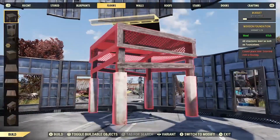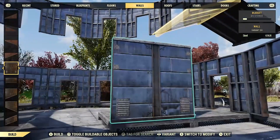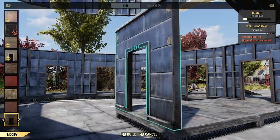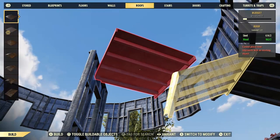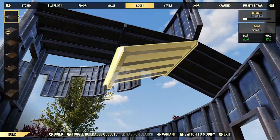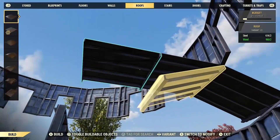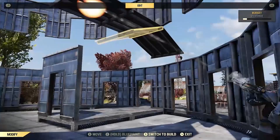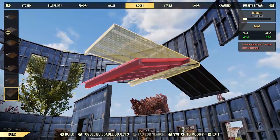In your building menu you're going to see the yellow roof. Take two foundations and build out two. Then build up a doorway — not a full wall — then another doorway. Take a roof, make sure the lines are facing from the wall towards the other wall — it matters. Then delete the middle one, delete that wall, get the flat roof back out, and now you have two roofs. Have your buddy destroy those two.